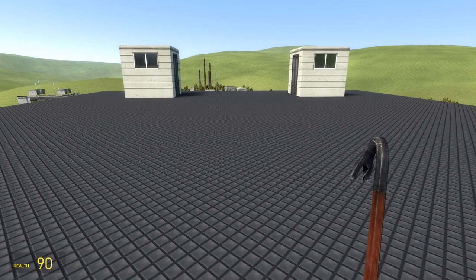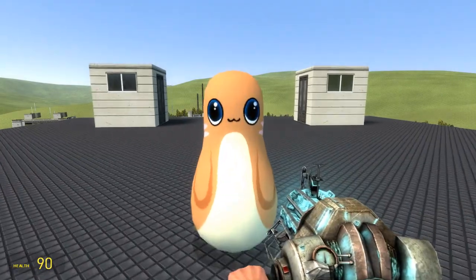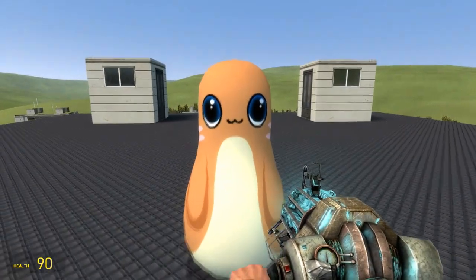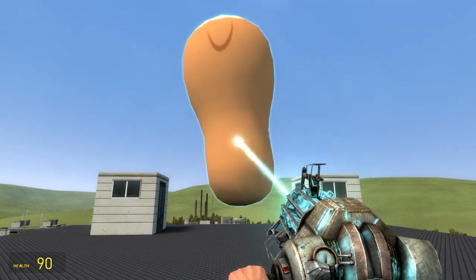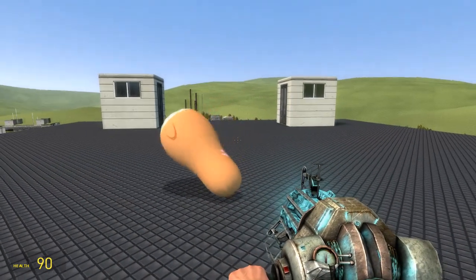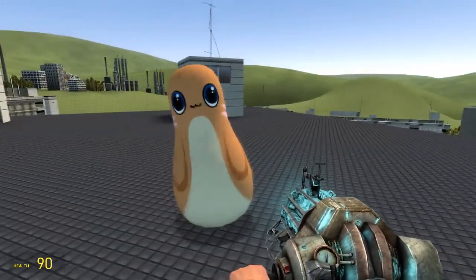So someone on Garry's Mod asked me, what happens if you tip Mr. Tippy upside down? Well, the answer is quite simple — when you tip Mr. Tippy upside down, he just returns back to his normal position.